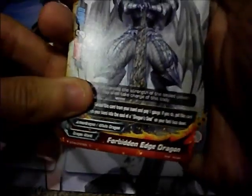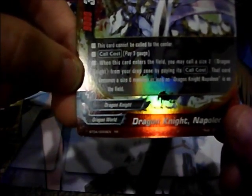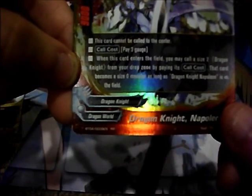Flashback, Forbidden Edge Dragon, Fortune Shield, Gleipnir, Shield of Achilles, and Dragon Knight Napoleon — I really like this card: although it's size 3, it has 9000 power, 7000 defense, and 3 crit; this card cannot be called to the center, call cost is 3 gauge; but when this card enters the field, you may call a size 2 Dragon Knight from your drop zone by paying its call cost, and that card becomes a size 0 monster as long as this card is on the field. Some pretty good tactics there.